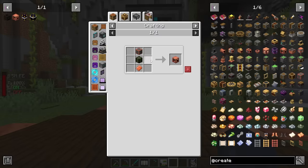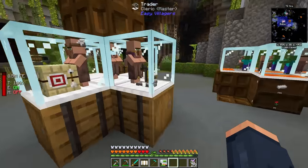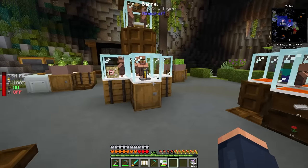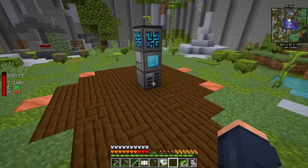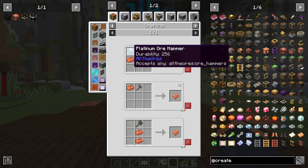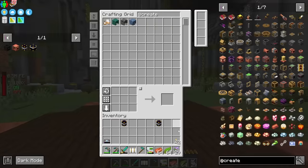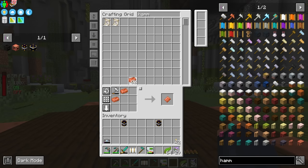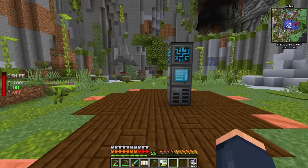Setting it up, we simply need a hose pulley, which requires a little bit of kelp. Thankfully we don't need to get too far into Create. Normally you'd need to get a press set up, but not here — all we need is a copper plate, which we can make without a press. We just need a hammer of any tier; an iron hammer will get us a single plate. We also need to smelt up some kelp.